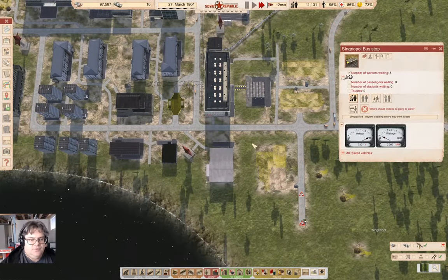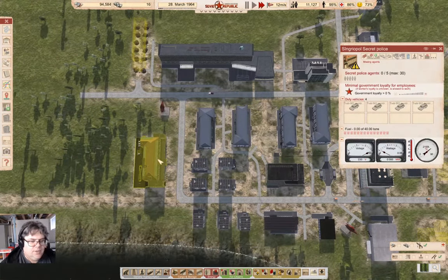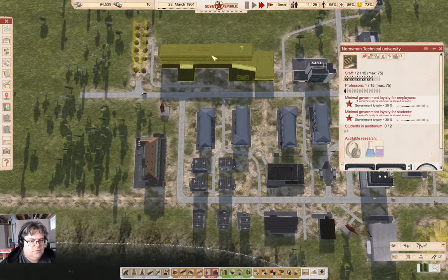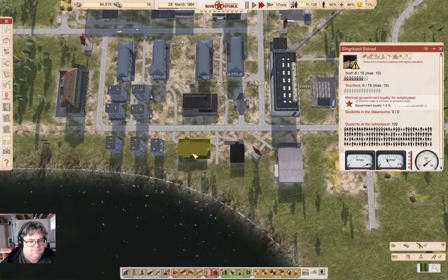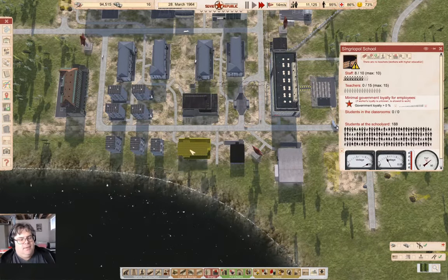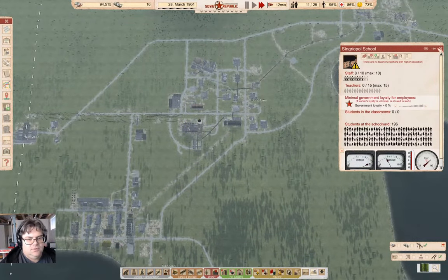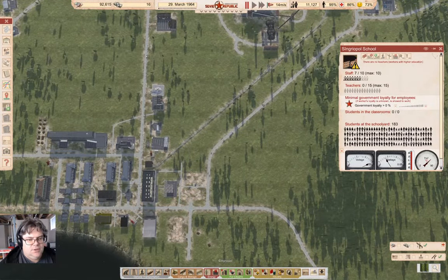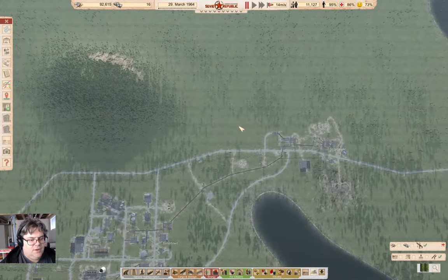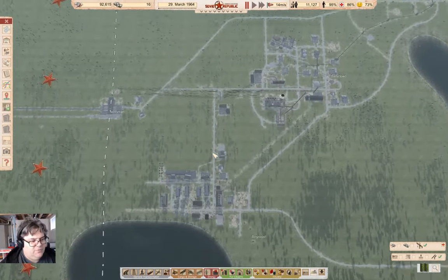Do we get more workers showing up there now? Maybe. We have a problem — I need to get some higher education people in there. That's going to be the problem for next time.